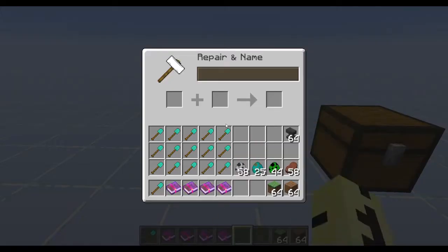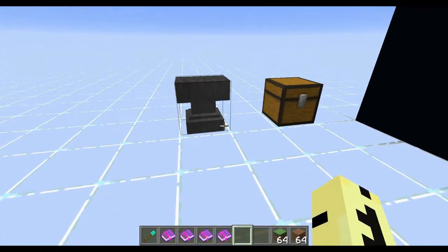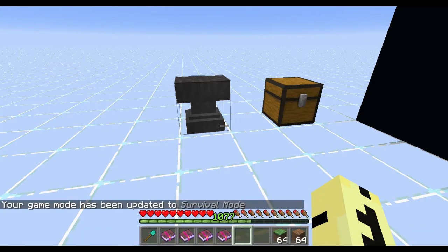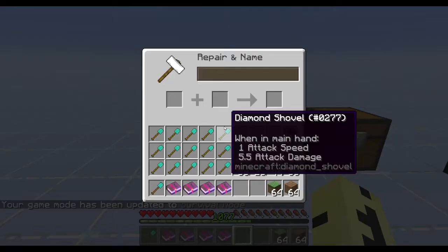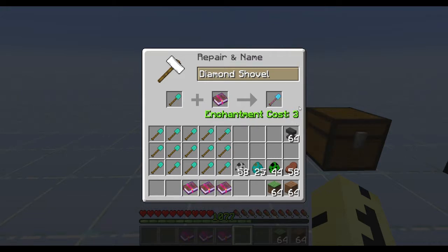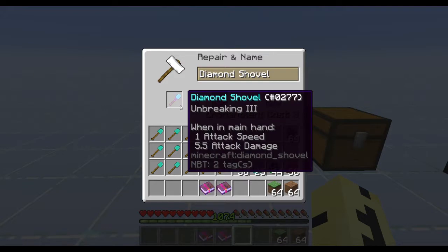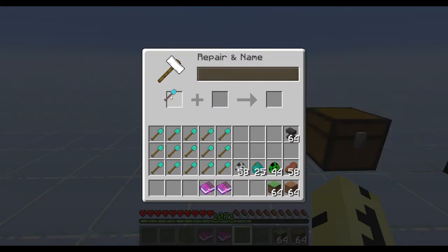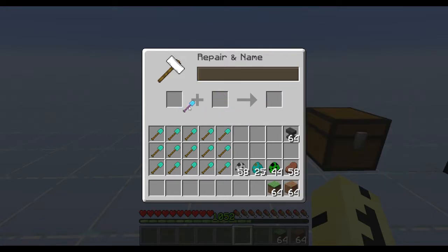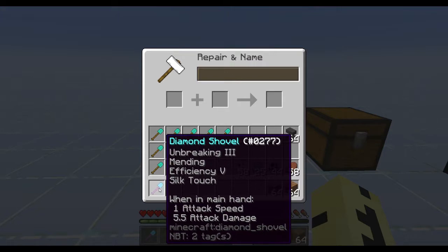So let's go ahead and do that right now. I'm in creative, so let's switch to survival. Now we're in survival, and I'm going to go ahead and put these enchants on the shovel. This one costs three. Those prices are what it costs, and as you put these on, it costs more. So this was two, but now I have one enchant on there already, and now it costs three. This one costs eight, and Silk Touch then gives me 11. We're not even close to the 30 mark, and that's pretty much a full-strength shovel right there.